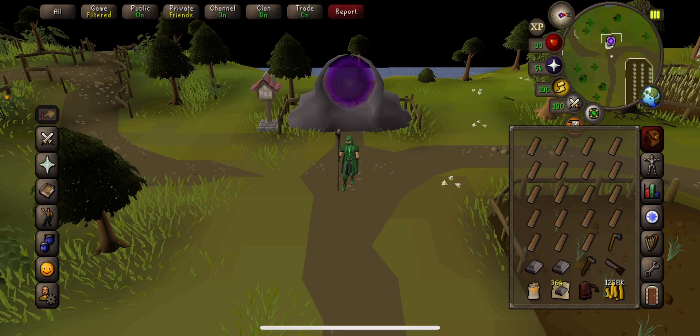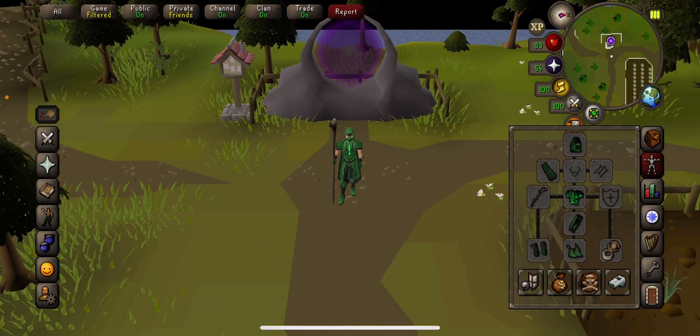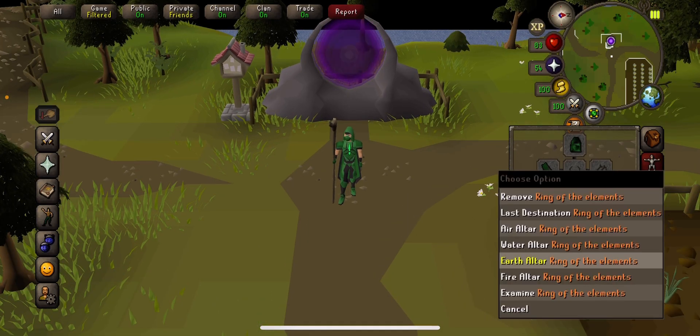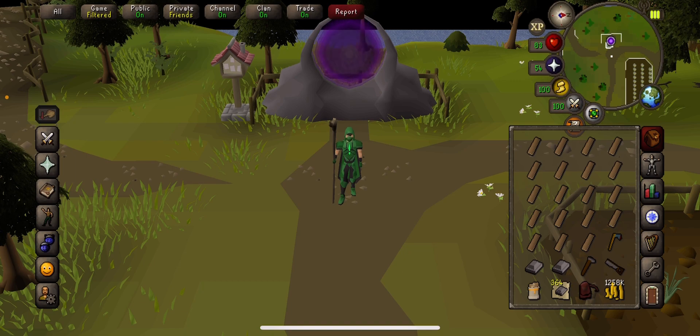I'd highly recommend going to Guardians of the Rift — this is probably one of the most important items I ever got. The Ring of the Elements is an absolute dream. Not only at early levels does it give you plenty of teleports all over the place — you have the Fire Altar in Al-Kharid, Air Altar for a Falador/Port Sarim teleport, Water Altar to the Lumbridge Swamp Dungeon, and Earth Altar to the Sawmill. I'd also recommend getting Graceful — most of you will probably have that before you start the construction grind.